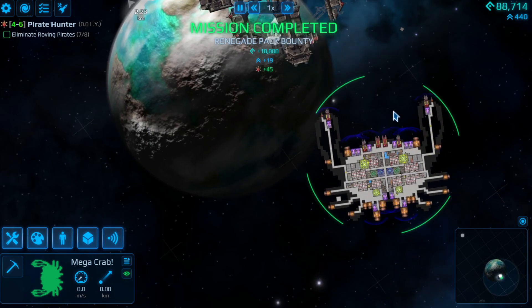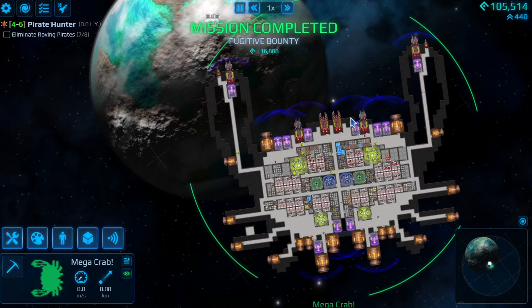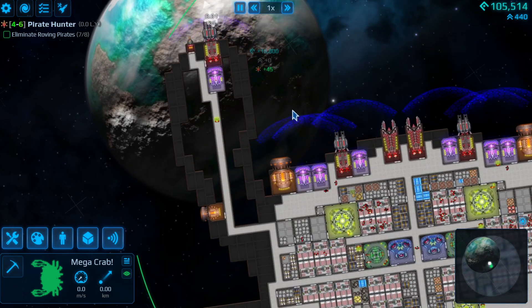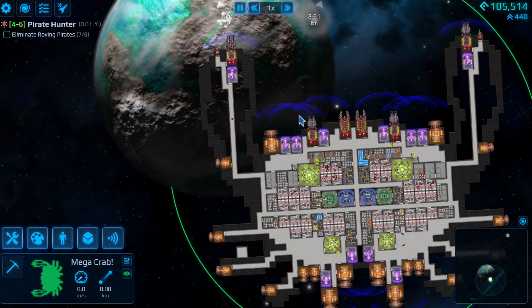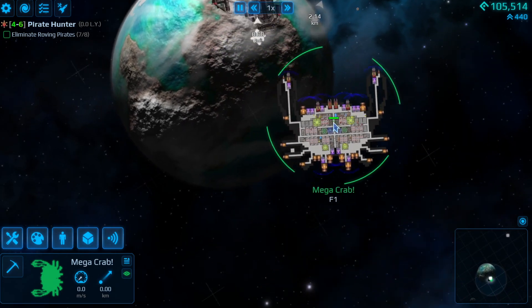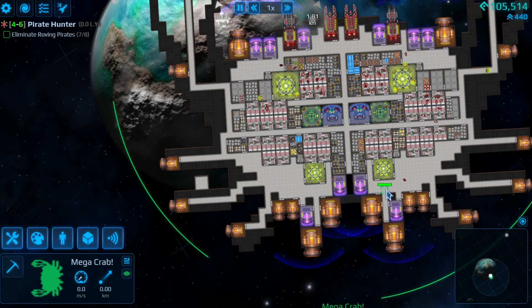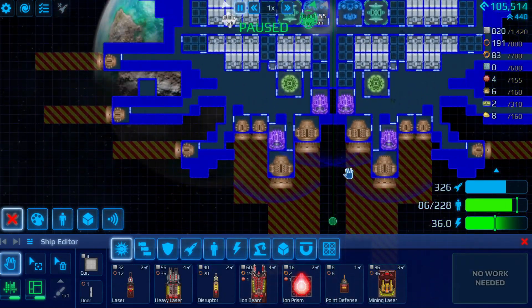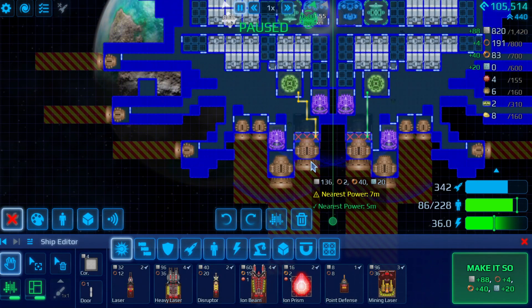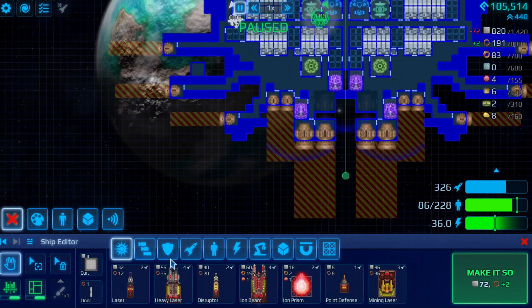So we need to do some stuff to the crab, because we need to get the bigger shield again. We need to get it a little bit tougher - a little, little, tiny bit tougher. So what I'm going to do is go into playing mode and put a few more bits in there. Let's drag this out a bit - yeah, that works for me.